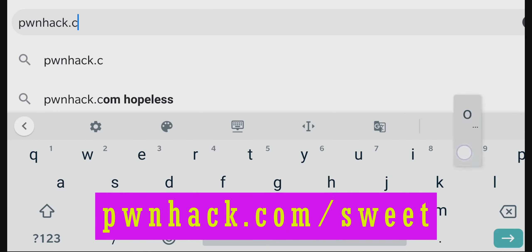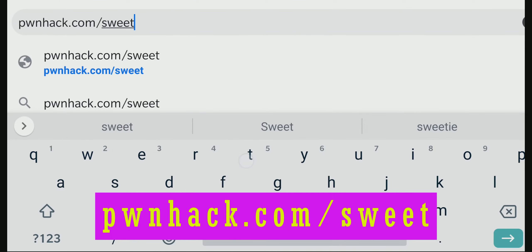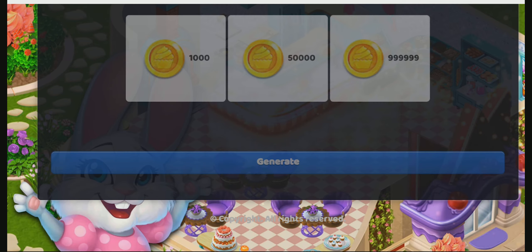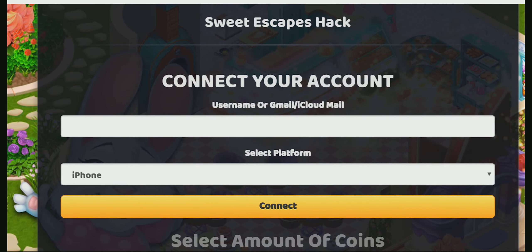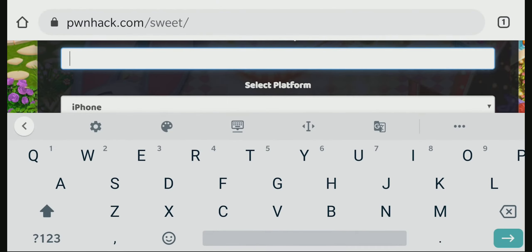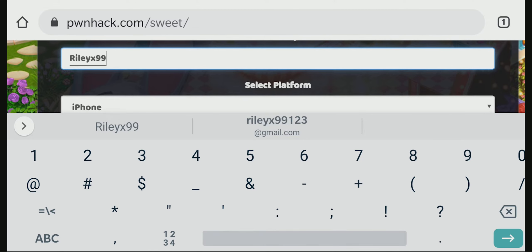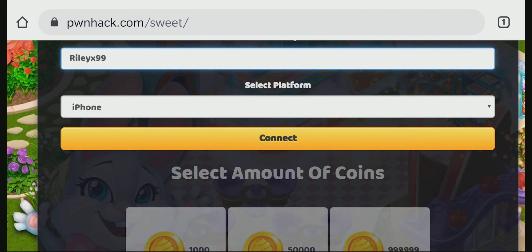First thing that we need to do is to type this link in our browser. That is going to take us to this website. Now we have to type our username for the game. Gmail or iCloud mail addresses will work too. Now just choose the platform that you're playing the game on. Since I'm playing on Android, I'm going to choose Android here.